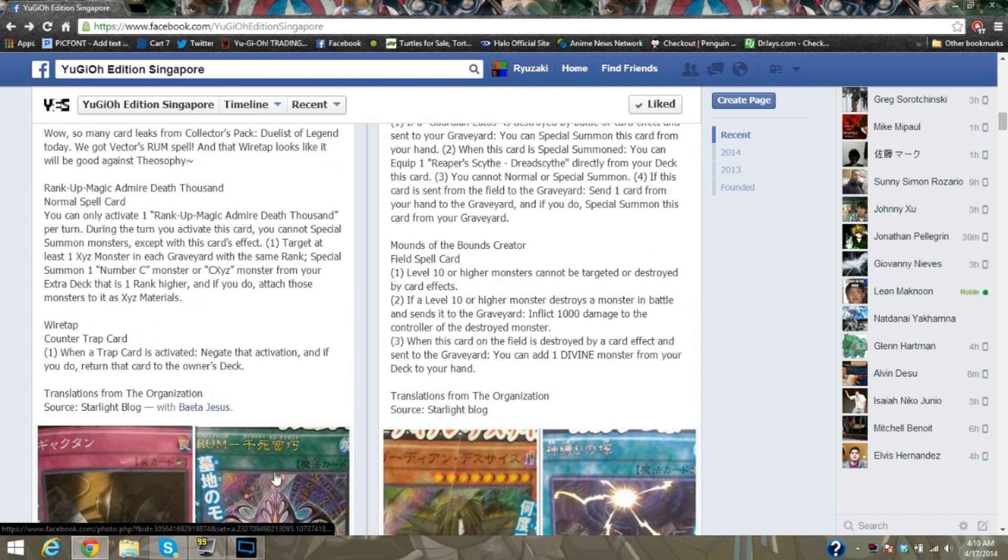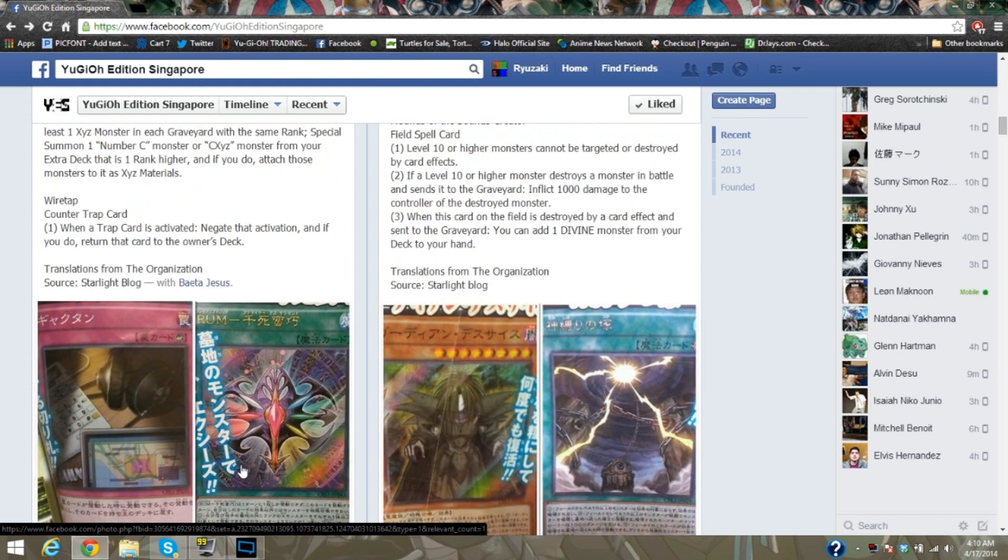Two of the best cards in the set without question. First, Rank Up Magic Admire Death Thousands: you can only activate one per turn, and during that turn you cannot Special Summon monsters except with this card's effect. Target at least one Xyz monster in each graveyard with the same rank, then Special Summon one Chaos or Chaos Xyz monster from your Extra Deck that is one rank higher, and attach those targeted monsters as Xyz materials.